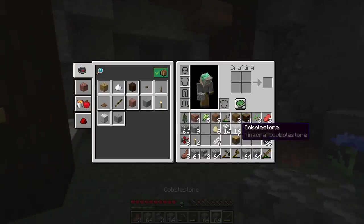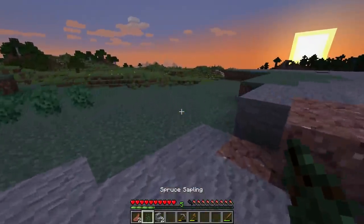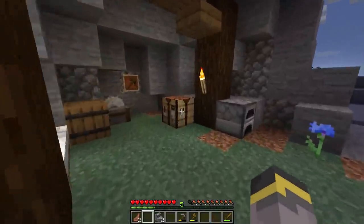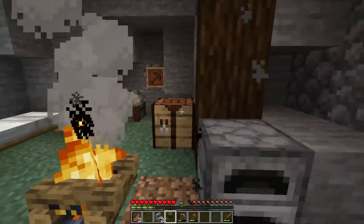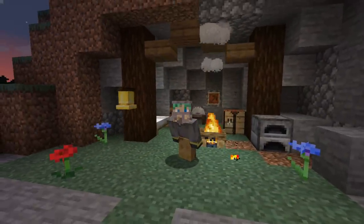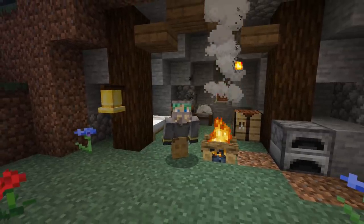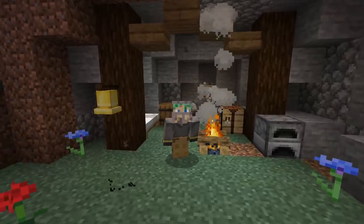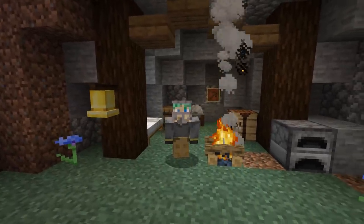We're set on cobblestone but what we aren't set on is wood — we need it really badly. I wanted to make a campfire and it wasn't smart but I did it anyway. There we go — a beautiful campfire, and a beautiful place to stop for today's adventure. Thanks for joining me in episode one of our 1.14 survival series, the Minecraft Guide. Next episode we'll hopefully get into tree farming and maybe even setting up some better farms. If you liked the video drop a like. My name is Waddles — see you next time!